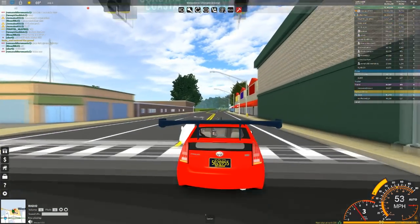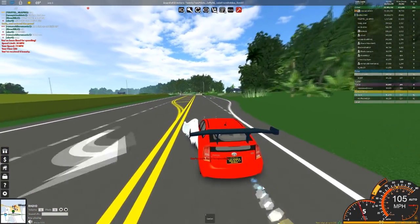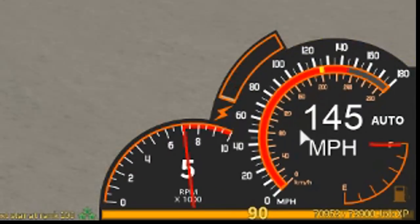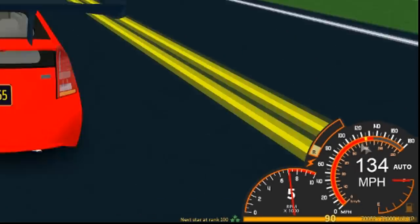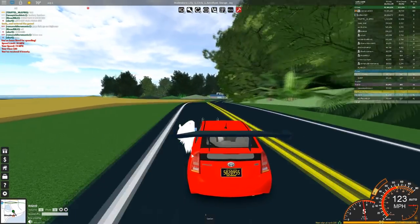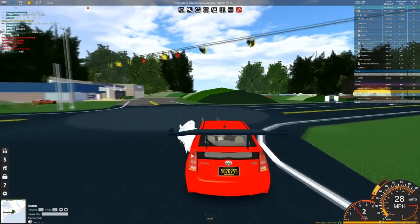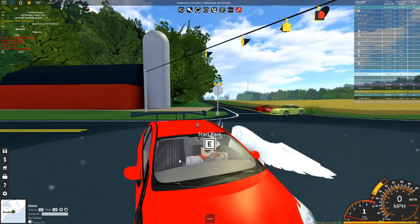Let's see how fast this thing actually goes. The acceleration is so, so pitiful. Let's put that boost on — the max speed has gone over the marker, but that little yellow thing is where it marks its max speed. It looks like its max speed is about 120 miles per hour, so not the slowest but still not the fastest.